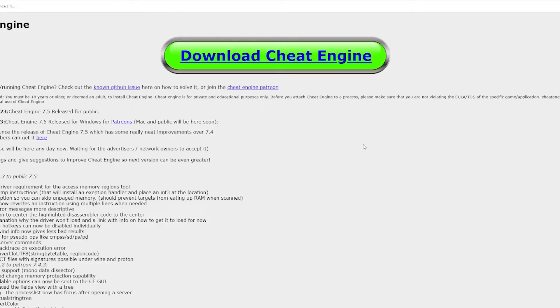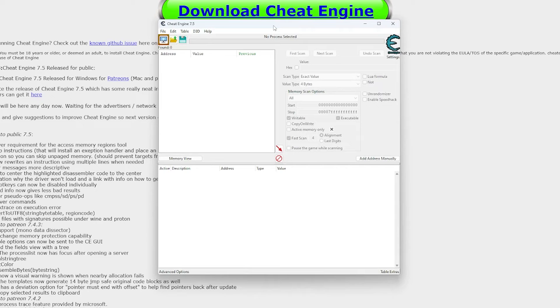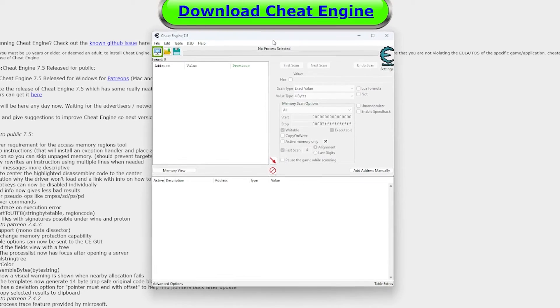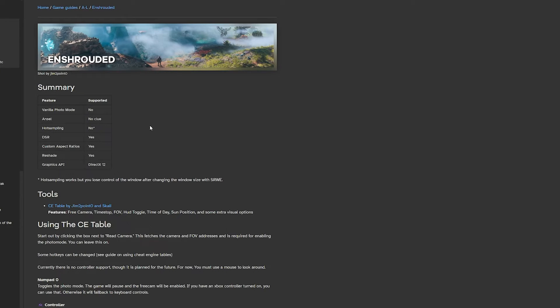When you get to the Cheat Engine website, I wouldn't be surprised if you missed the download button — it's really hard to find. But when you do find it, click download and then we'll go through the installation process. Don't worry, you're not going to get into any trouble, it sounds worse than it is. We're just using it to manipulate the time of day, the position of the sun, and various other bits and pieces to set up our scene.